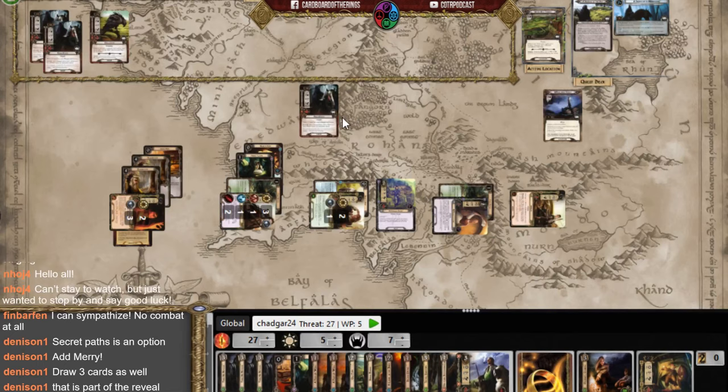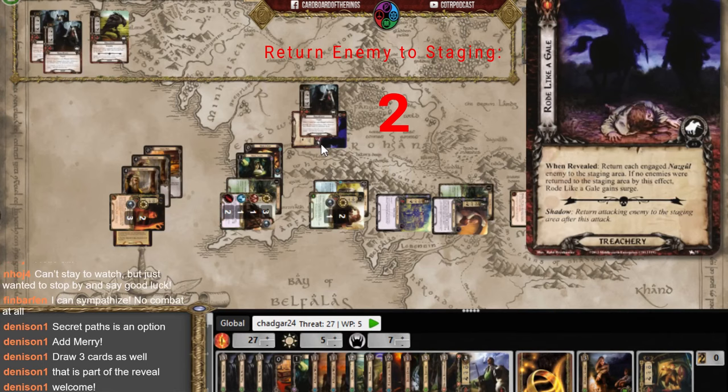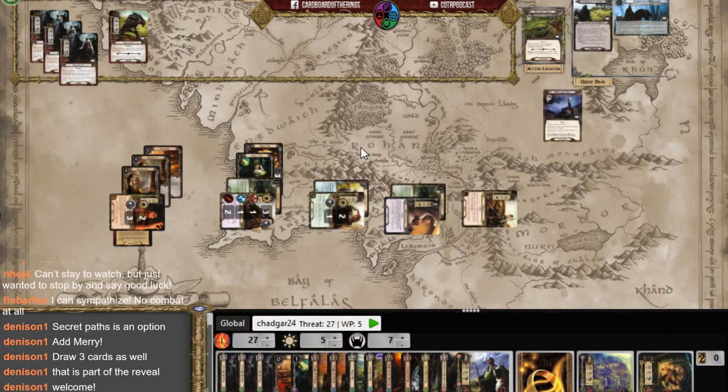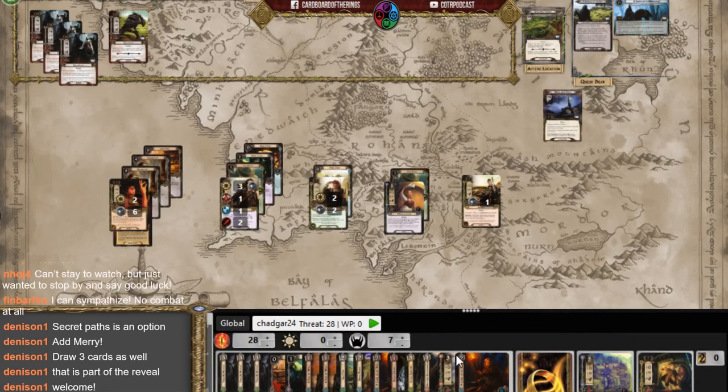We now have two Black Riders, the crow, and the Green Hill Country location in staging — which is great to travel to because it helps with hide tests. A Rivendale Scout attacks; I'm hoping the shadow doesn't cause an additional attack. The shadow only returns the attacking enemy to the staging area. We're at stage two needing 14 progress and there's 14 threat — Pippin's ability means enemies won't engage me yet.